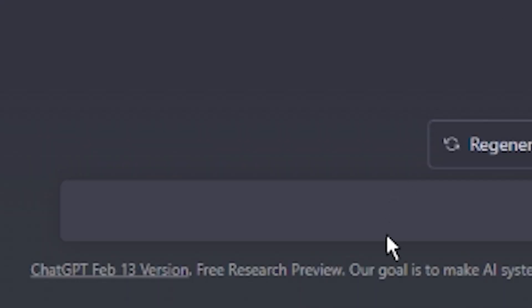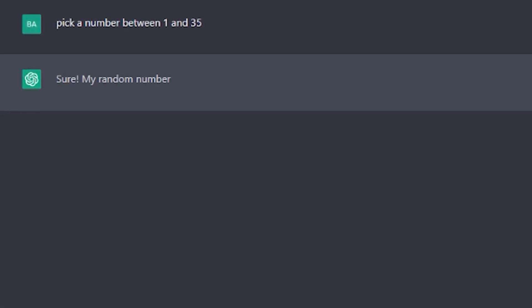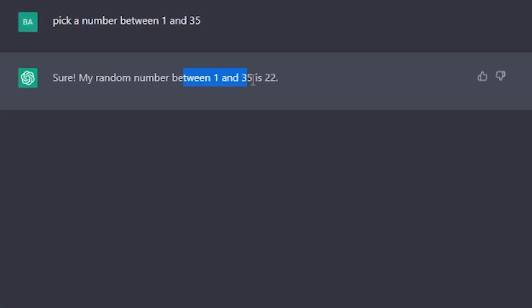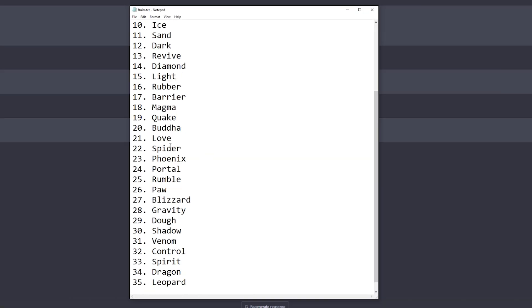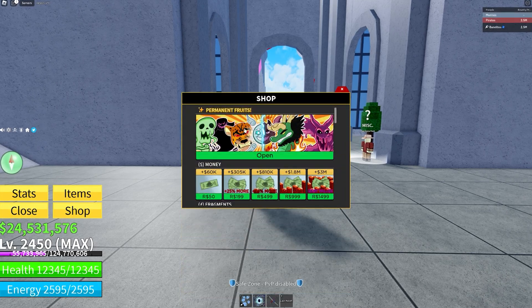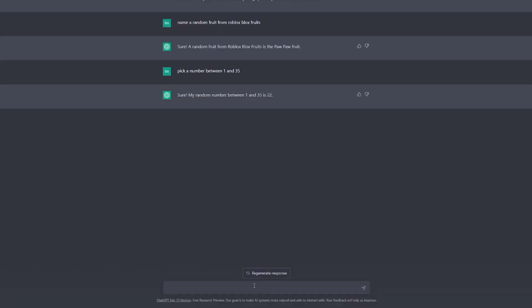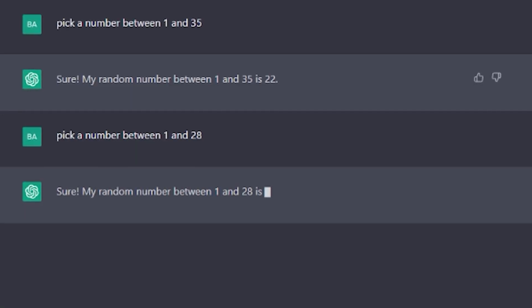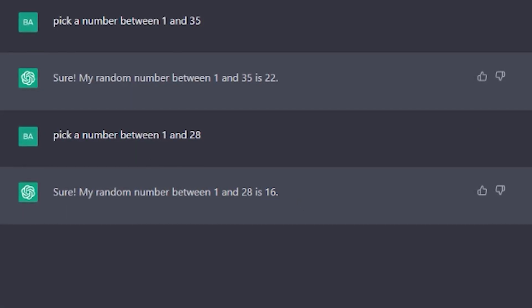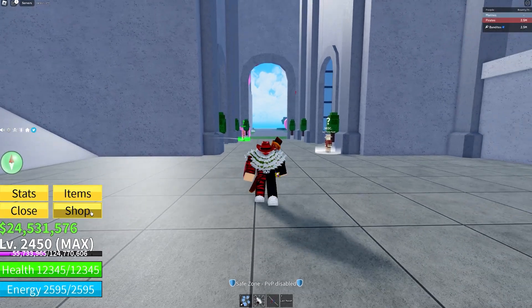For the fruits, I'm going to ask the AI to pick a number between 1 and 35. It picked 22 — that is Spider fruit, actually a pretty good pick. Next up I'm going to ask for a boss, having it pick a number between 1 and 28. It picked 16, which is Jeremy, back at the second sea. Not a bad combination at all.